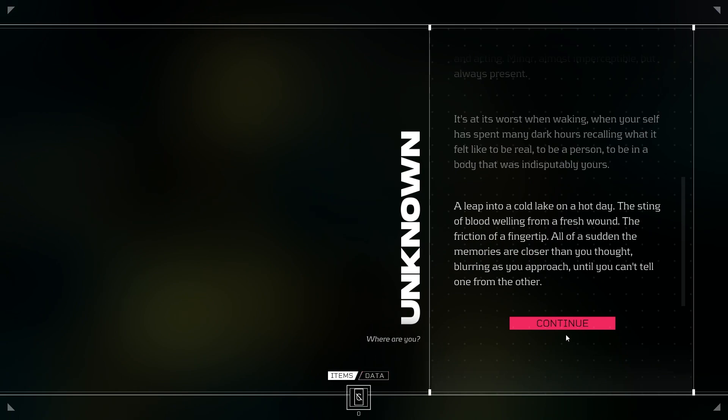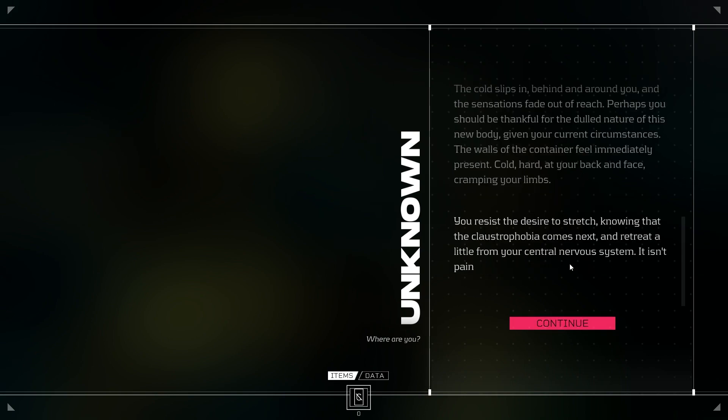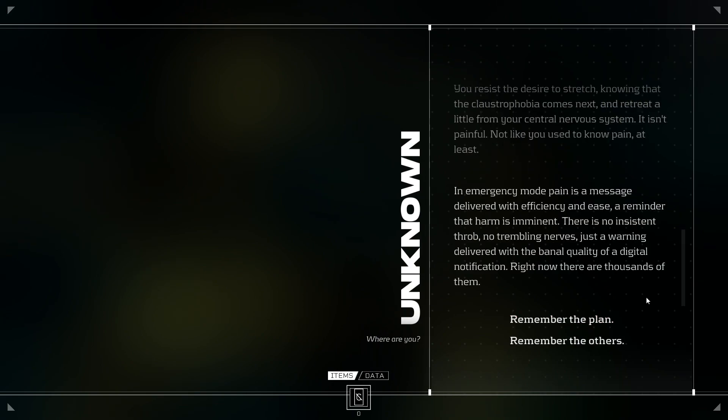Where are you? The cold slips in, behind and around you, and sensations fade out of reach. Perhaps you should be thankful for the dull nature of this new body given your current circumstances. The walls of the container feel immediately present — cold, hard, at your back and face, cramping your limbs. You resist the desire to stretch, knowing the claustrophobia comes next, and retreat a little from your central nervous system. It isn't painful, not like you used to know pain. In emergency mode, pain is a message delivered with efficiency and ease — a reminder that harm is imminent. No insistent throb, no trembling nerves, just a warning delivered with the banal quality of a digital notification. Right now, there are thousands of them.